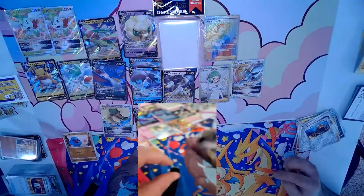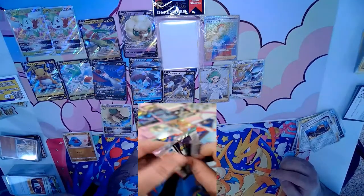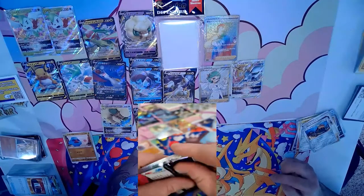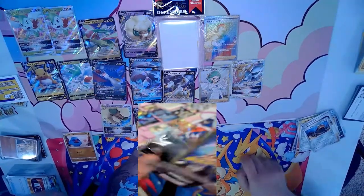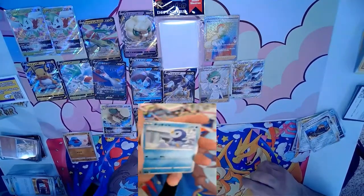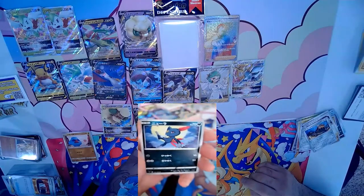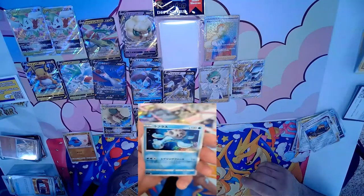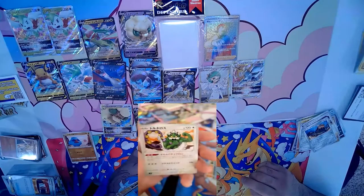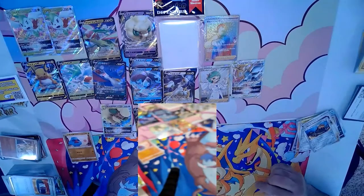Last pack magic — is there gonna be a big finish? I thought that was a rainbow rare for a second — that Japanese foil gets you every time. But no — just Lapras with a Tornadus. That's it for the box!